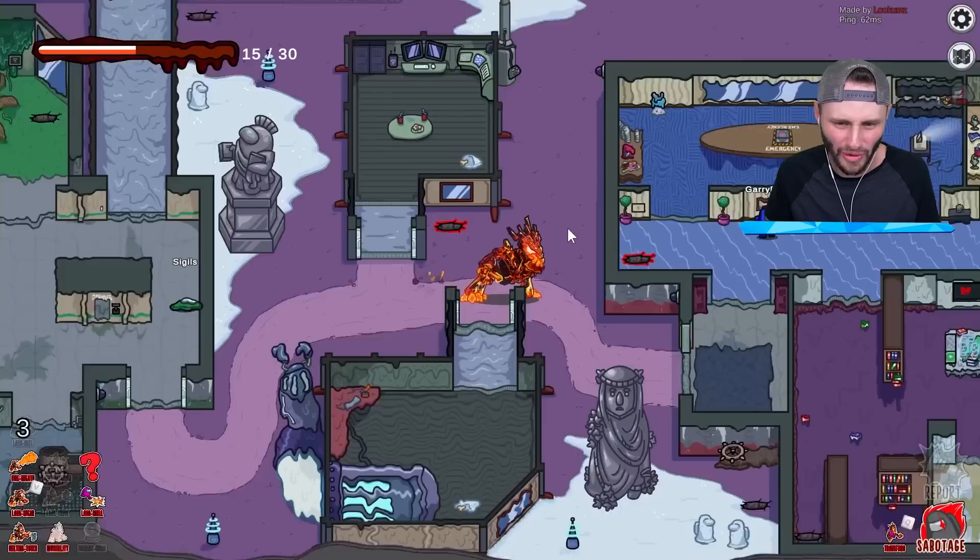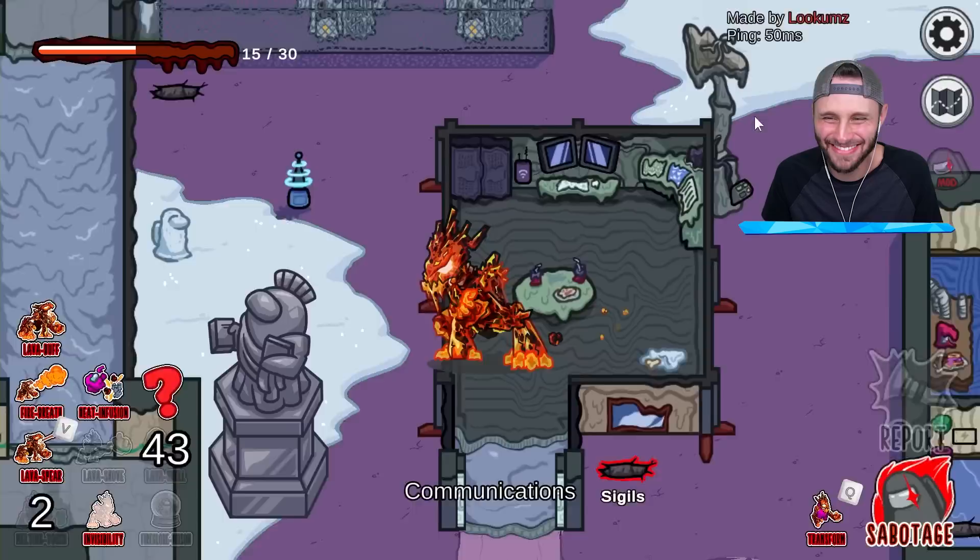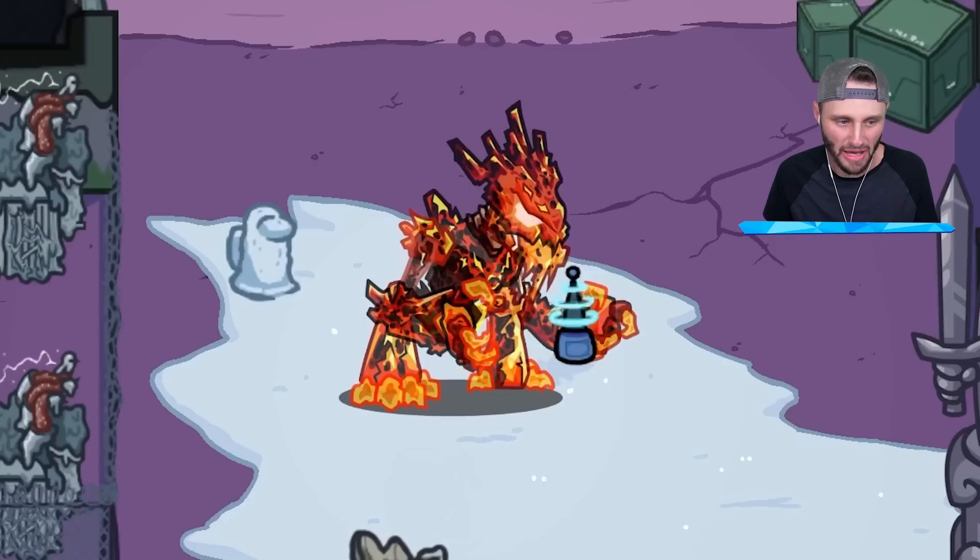What else do I need to melt? Left side is good. Let me melt comms — let me melt communications. There's no comms. Comms is melted. Look at the radio tower!